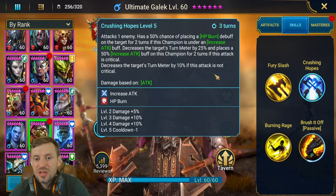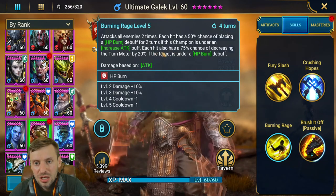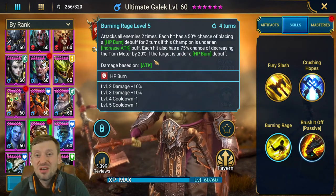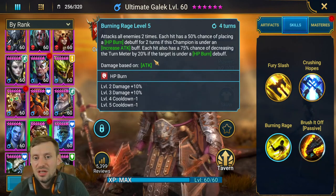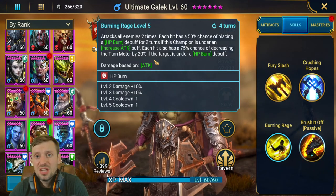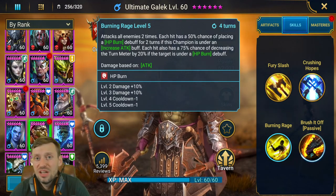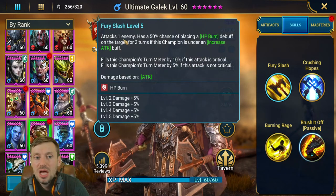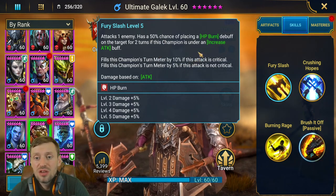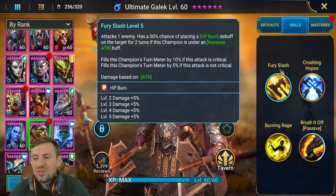He also decreases the enemy's turn meter, which is kind of useful. His A3 will also decrease turn meter if the target has HP burn, but it's very unlikely because he behaves so peculiarly — if the first hit doesn't place HP burn, the second hit won't decrease the turn meter, so it's almost completely wasted. His A1 also has a chance of placing HP burn if increased attack is on him, and on a critical hit he increases his own turn meter by 10%.